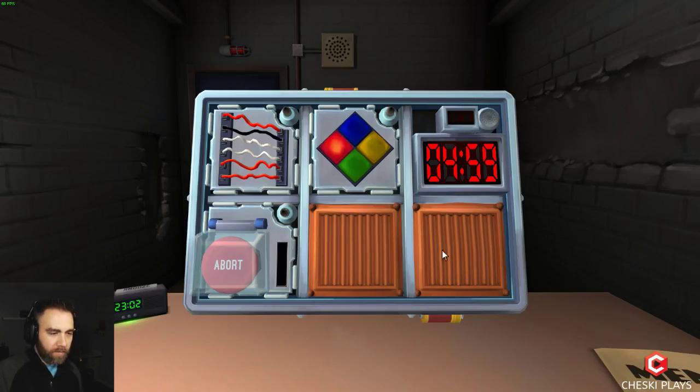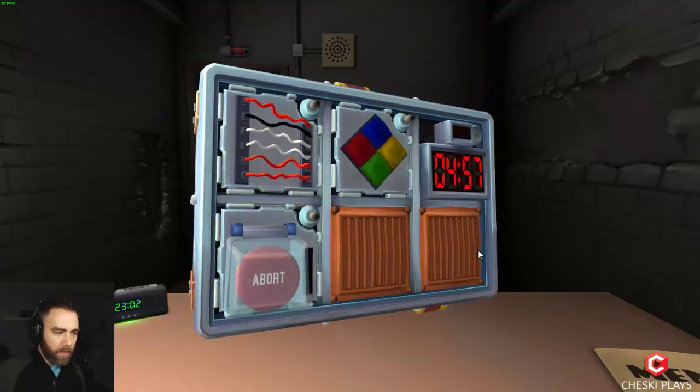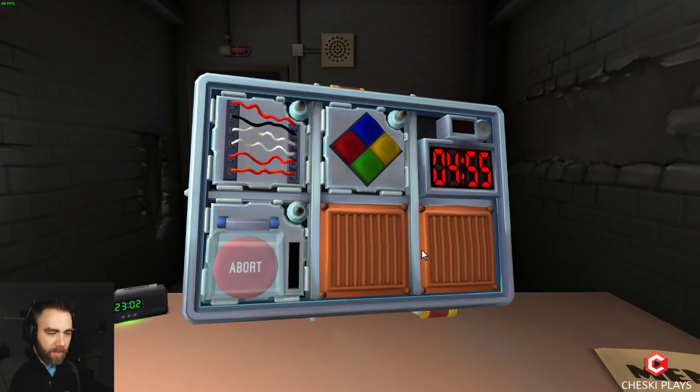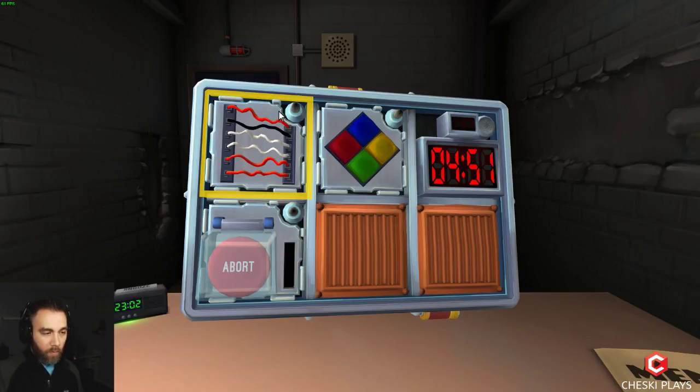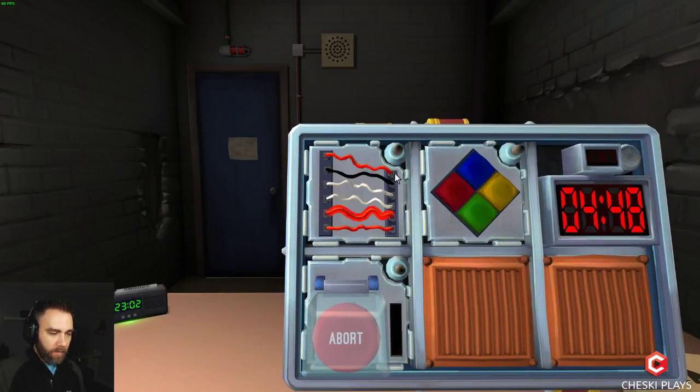It looks like there's only three modules: a wire module, Simon Says, and a red button that says 'Abort' in white. Do the wires first. Yeah, let's do that one first. Three red, two white, one black — six total. Six total, three red, two white, one black — correct.